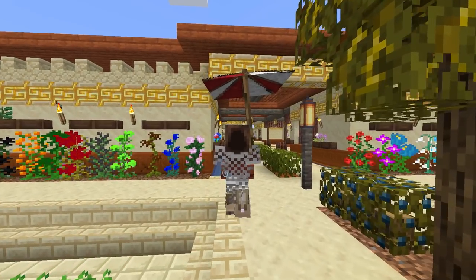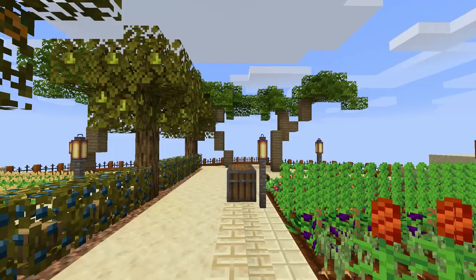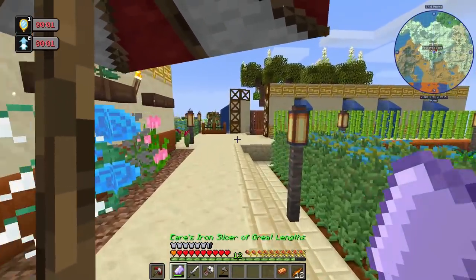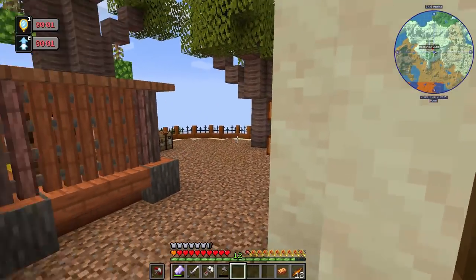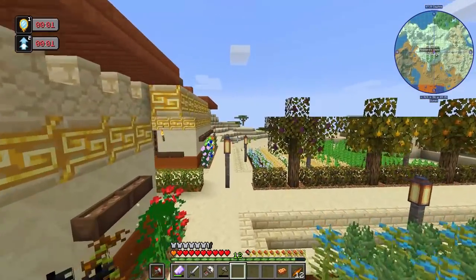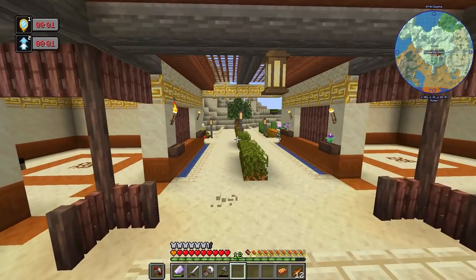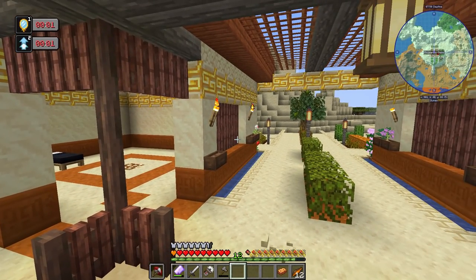Hello again, welcome back to Asgard and welcome back to Enigmatica 6 Expert. Since the last episode it hasn't been a whole lot of time — we're basically picking up shortly after. I did add in cocoa beans over here; I haven't finished decorating those but I purely wanted some cocoa beans. There's a pretty good chance later this episode we will probably end up setting up some of our aquatic crop area.